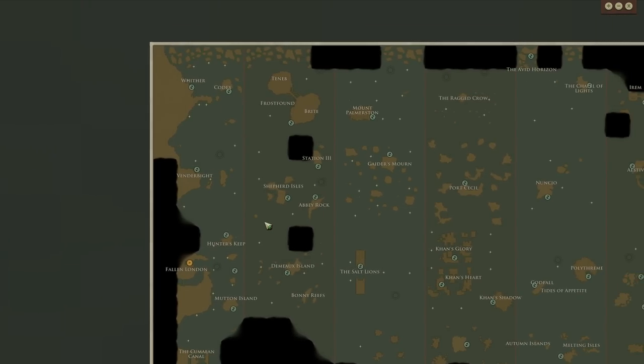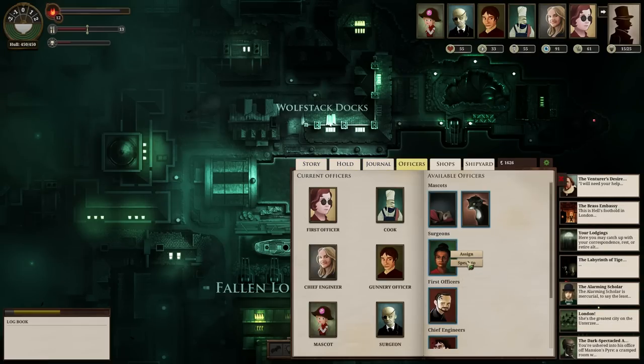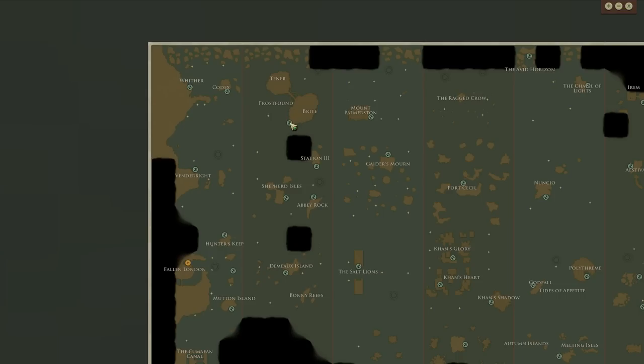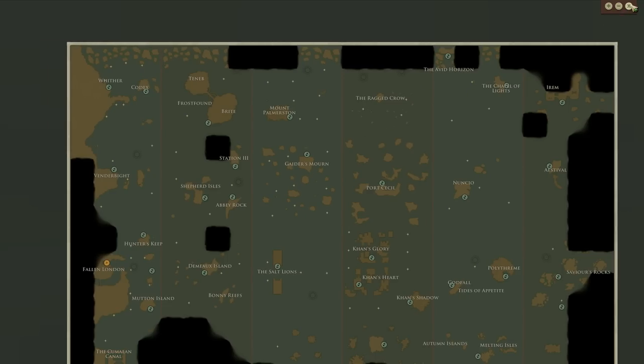That's not all we're going to do though. Along the way I'm going to stop to get port reports, and in particular stop at Wither to get two Muter Salt, and then one Zoop from Mount Palmerston - those are for finding a cure for the Brisk Campaigner. I'll also stop at Frostfound because the Admiralty wants strategic information there. Then head on to the Avid Horizon to see what the Merchant Venturer wants to do there.